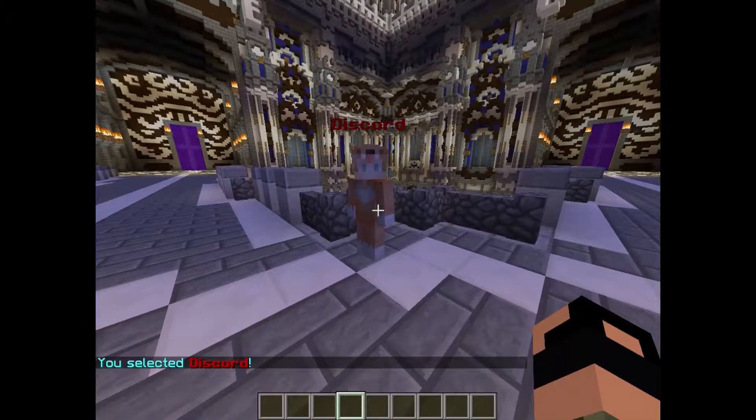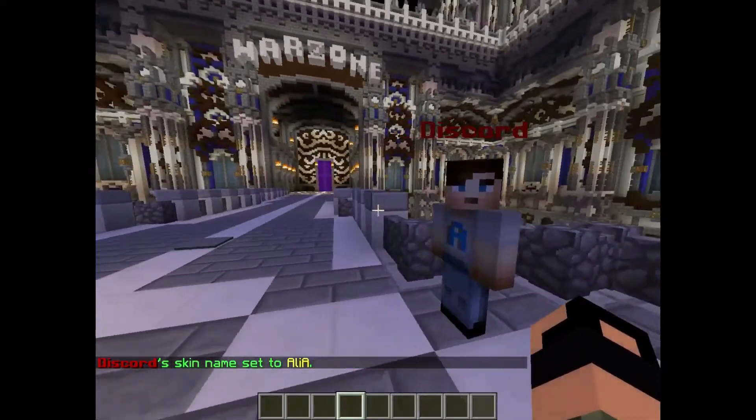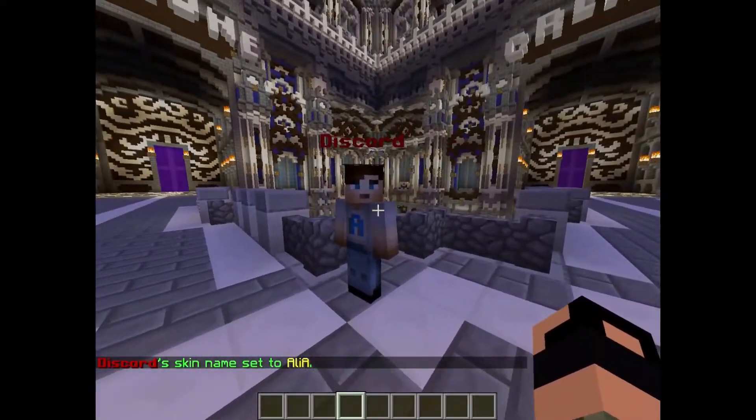Now we've got the NPC selected, let's set the skin. Type `/npc skin` and then the skin name you want to use. This one is going to use an Alex skin — and there it is.